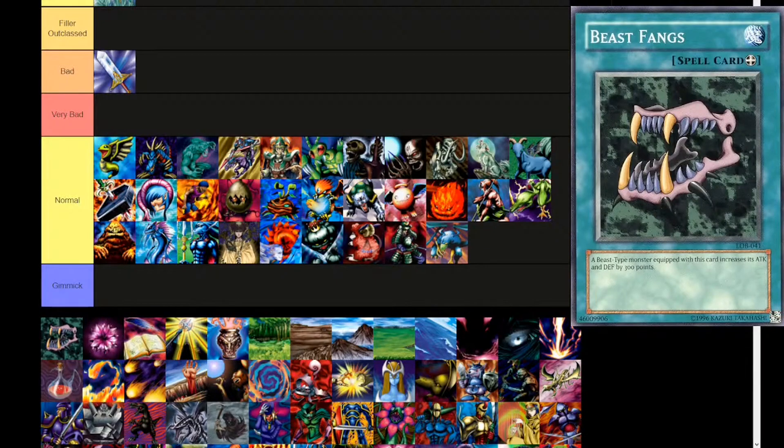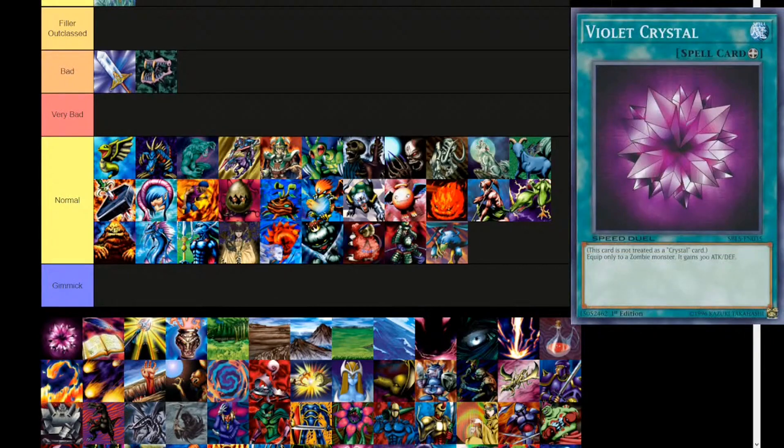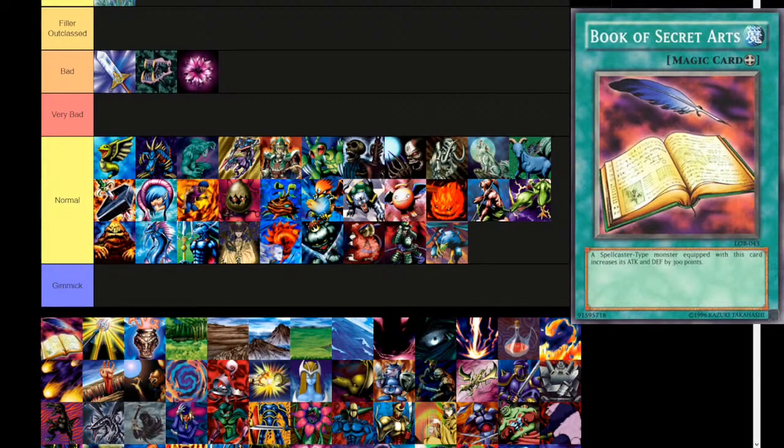Same in the series — Beast Fangs. Equip spell. 'A beast type monster equipped with this card increases its attack and defense by 300 points.' Goes into the bad tier. Some of these cards have had errata — I just pick the prettier picture unless it's an effect-changing errata. Keep in mind these can only be equipped to their specific type of monster. Violet Crystal — equip spell. This card is not treated as a crystal card, so you can't search it with Crystal Beast spell and trap support — very important if you're combining Crystal Beasts and zombies. Goes in the bad tier. Book of Secret Art has some pretty good art — equip spell. A spellcaster type monster equipped with this card increases its attack and defense by 300 points. Into the bad.